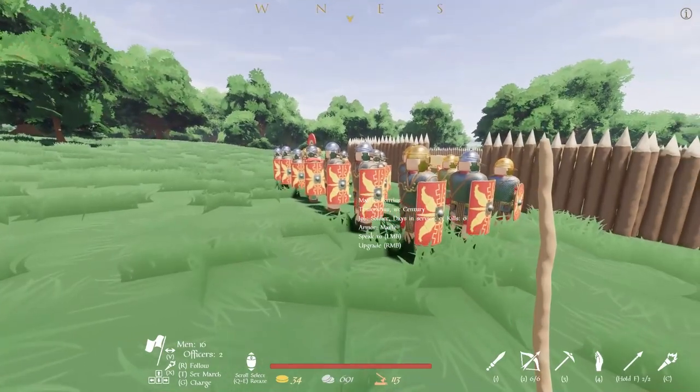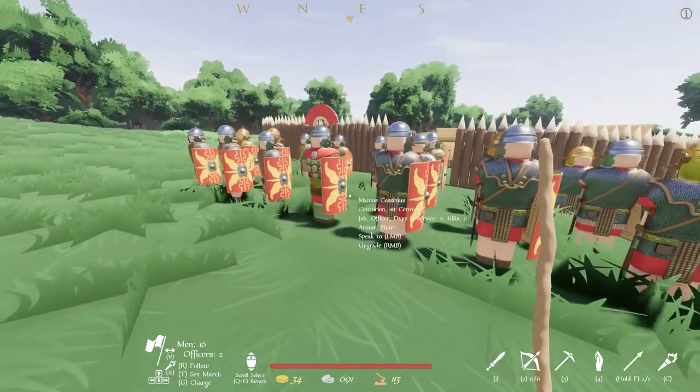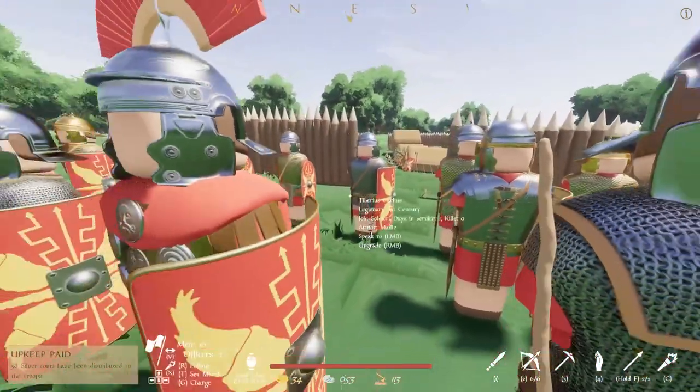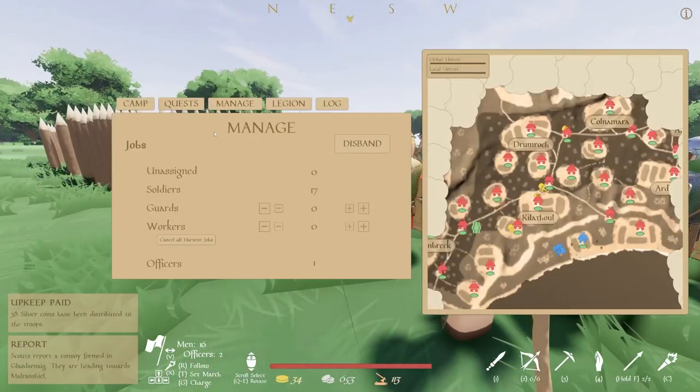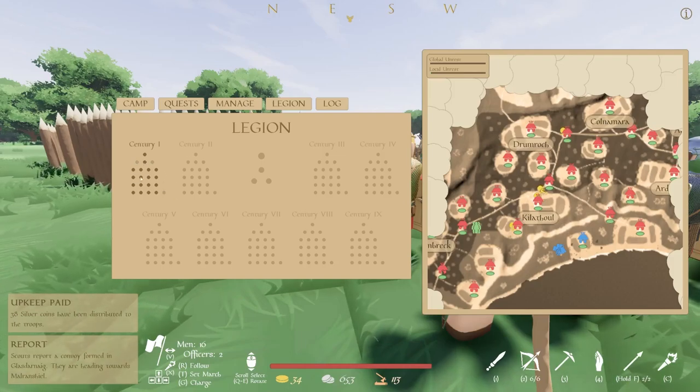Last battle, we ended off with essentially me and one person surviving, but hey, we're not dead yet. Our little camp is doing well, and today I have figured out how to deal with these legions — or sentries, I guess they're called. So we have to actually upgrade these guys and get a full troop of them, then we can move on to having other platoons.